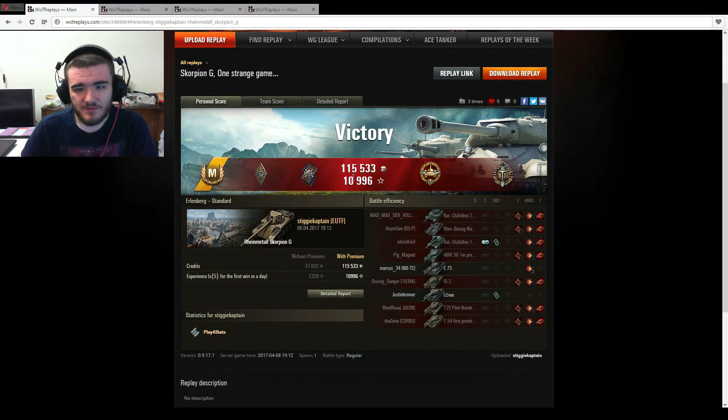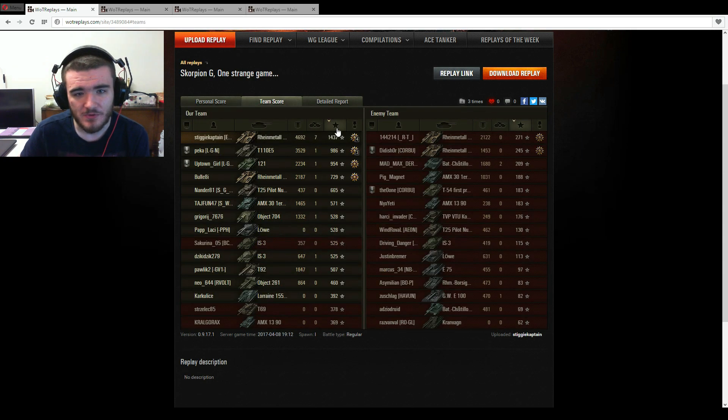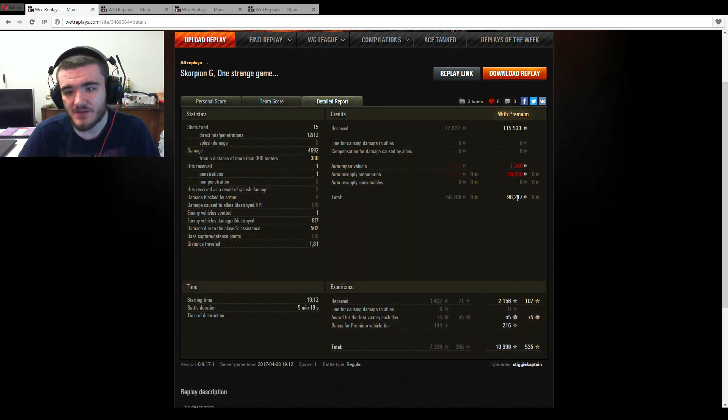Ace Tanker, Bruiser, Fire for Effect, High Calibre, Top Gun. 4,692 damage, 7 kills, 1,437 base experience, 98,217 credits profit with premium account, 502 assistance damage. Times 5 as well — just shy of 11,000 experience from that game. I'd definitely be happy with that, and I'm pretty sure Stiggy was happy with that as well.